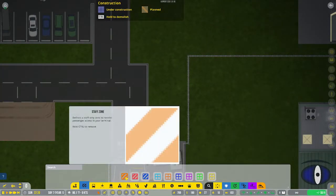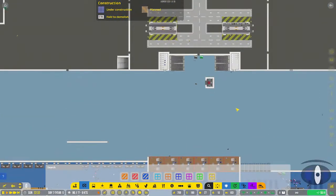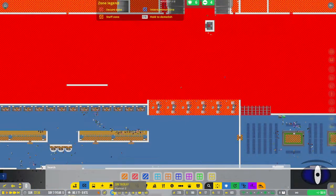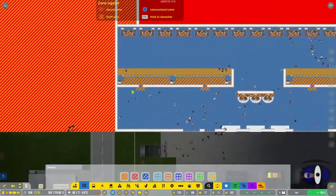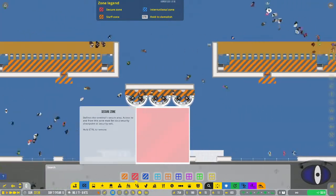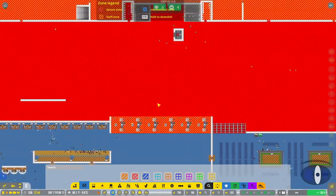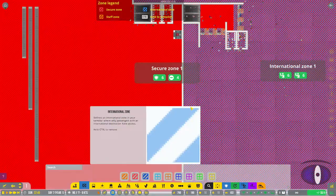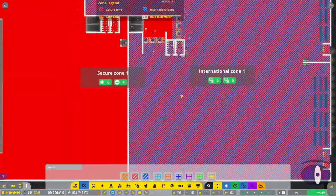That covers the terminal section. Next we have zones and rooms, which is a smaller section. With the zone overlay enabled, you can see the orange is your staff zone, the red is your secure zone - a lot brighter than it used to be. You do have to have checkpoints between secure and unsecure zones.